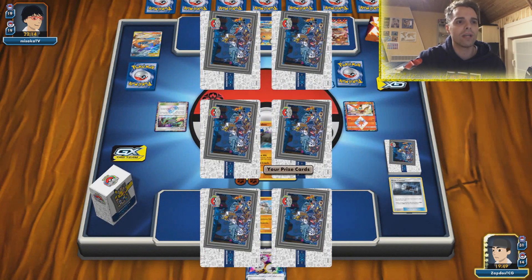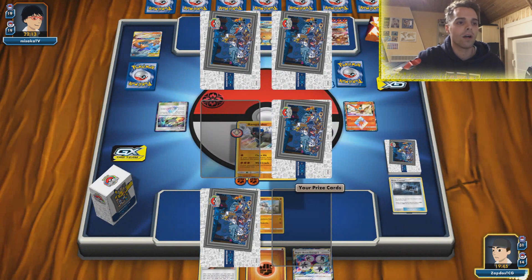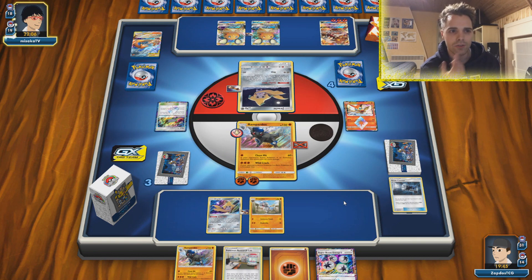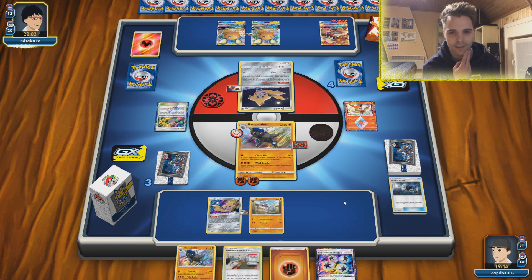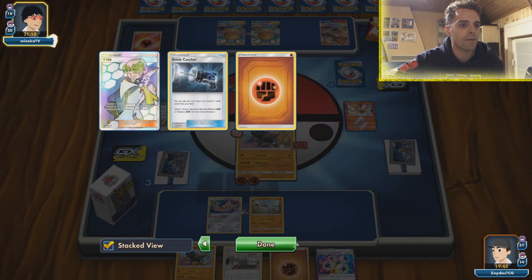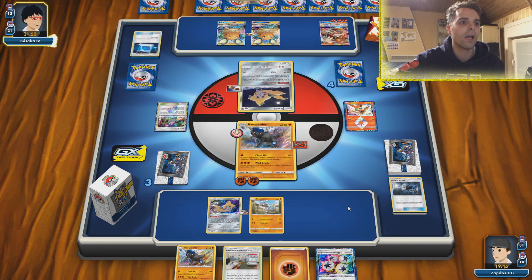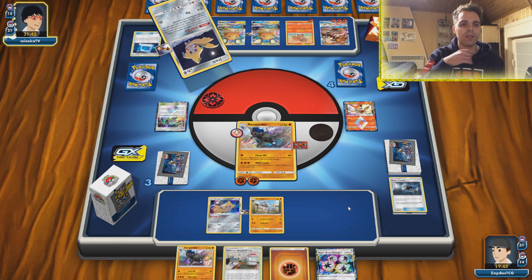We actually needed a couple of turns to seal the deal because we didn't have the Research Lab in the early phases — there was one prize. Another Rampardos ready. We are up ahead in prize cards so we might use Research Lab during our next turn to get two Rampardos up and rolling. That looks pretty fine — maybe even get the Caracosta out. Caracosta with Super Boost can actually dish out a lot of damage.